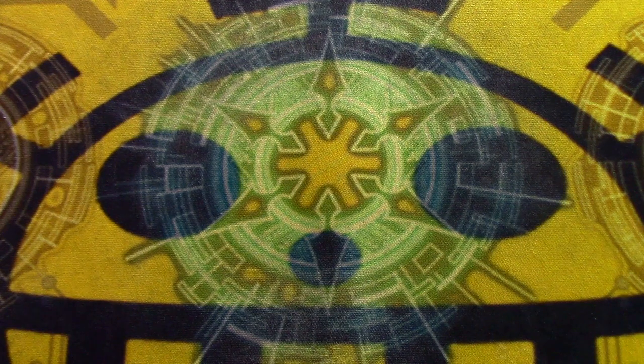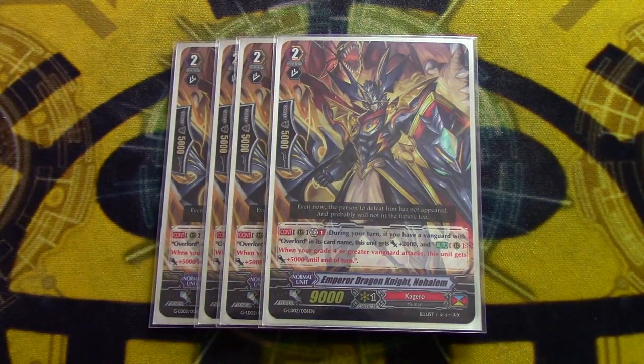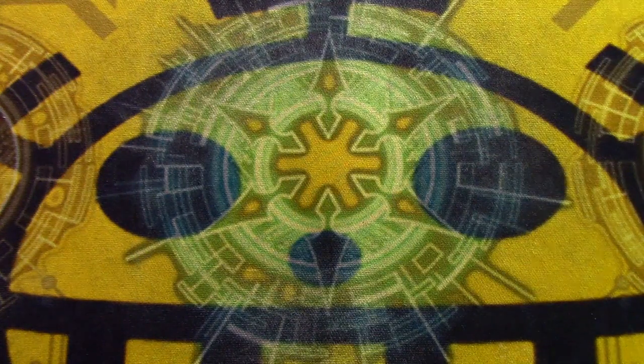Next, we are going four copies of Emperor Dragon Knight Nahalem. It's still an Overlord build, so you're still going to be on an Overlord 100% of the time. You're probably going to be on a re-stander so it can get 16 to 21k without triggers by itself.